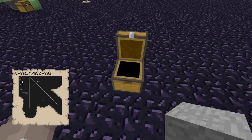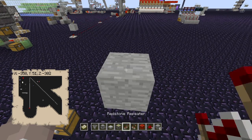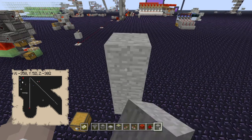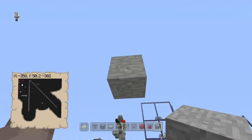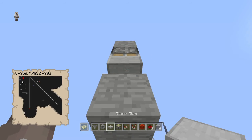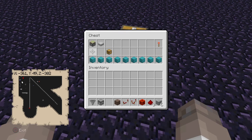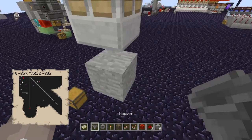All right, so there's your shulker box location — where you want it to be dispensed and unloaded. Go up a couple of blocks — two spaces — and put a sticky piston facing down into there, then put your half slab on the bottom of that. Good. Now grab your torch.